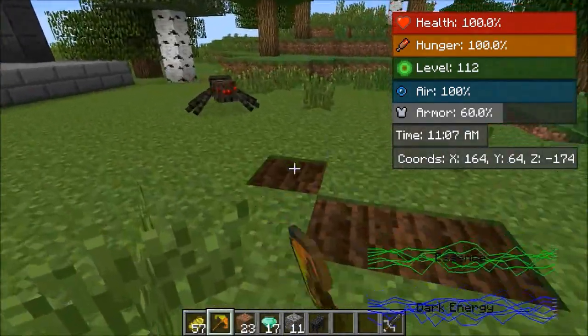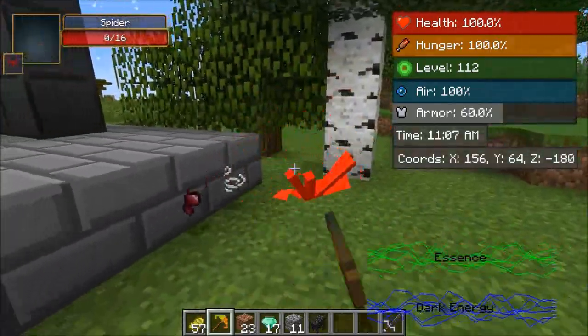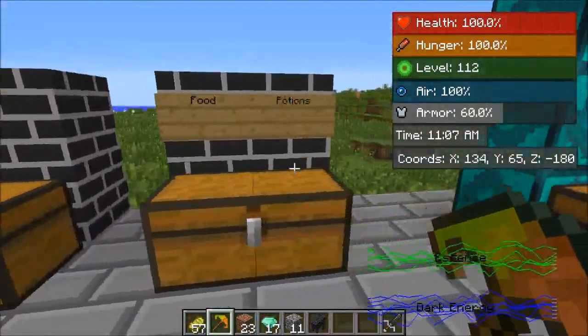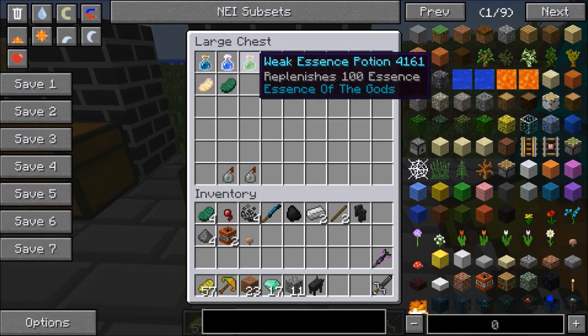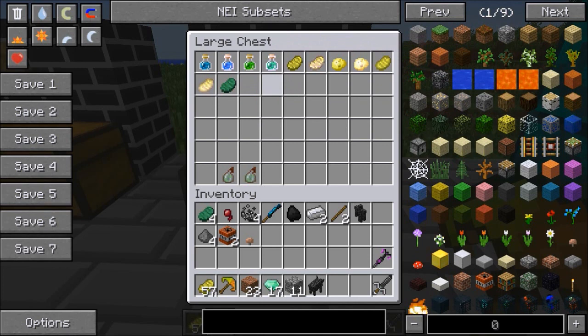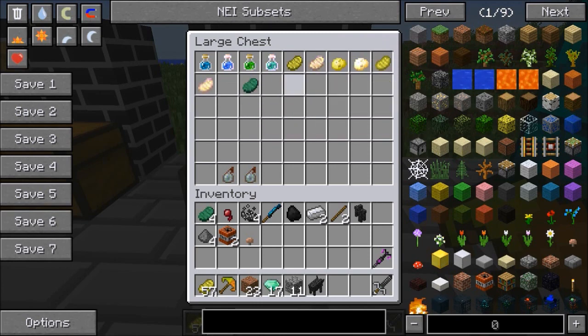Also it's important to mention you can definitely hoe stuff with this — don't forget hoeing, it's very important. Vanilla mobs still spawn here too. So now we're checking out the food guys. There's some food and some potions. The potions replenish your dark energy — one for 100, another for 300. We have the same thing for essence. So basically you want to keep these around when you're fighting a boss — it's going to be really helpful.